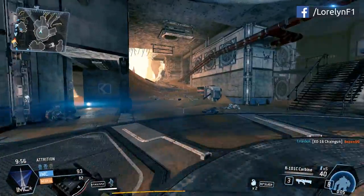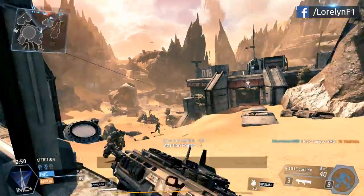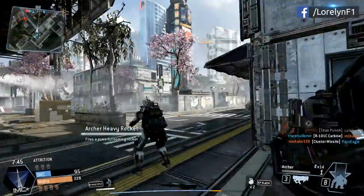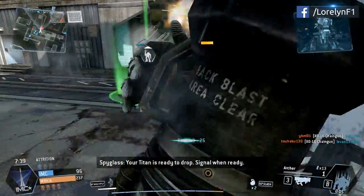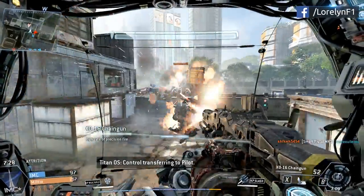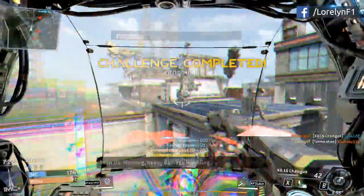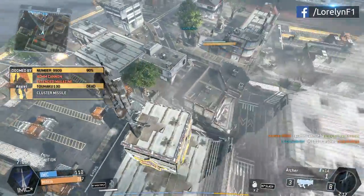Minions are the NPCs or AI — they will keep the action flowing. Unlike other games, this game doesn't have a kill streak. You don't need a kill streak to summon your Titan; everybody will get their Titan in just a matter of time. There are also ways to shorten the timer, like getting more kills and using burn cards, which will give you a huge advantage.